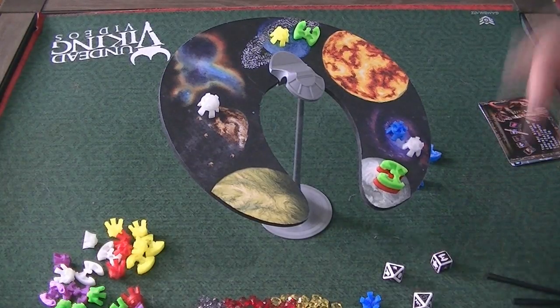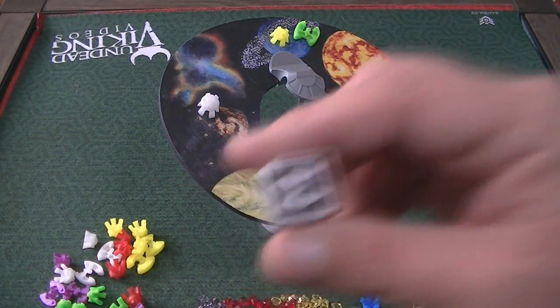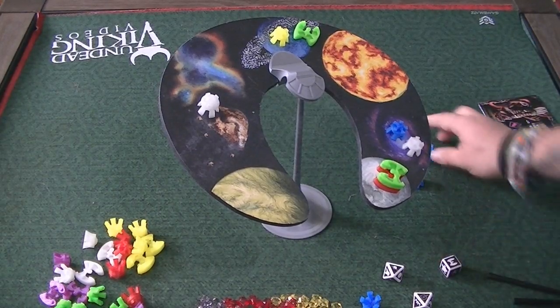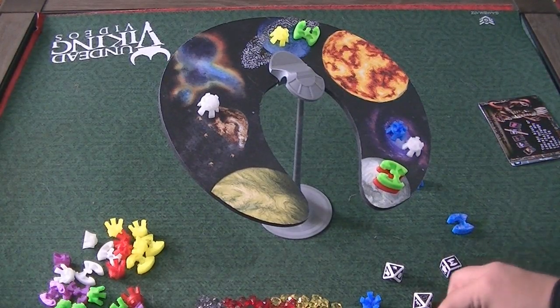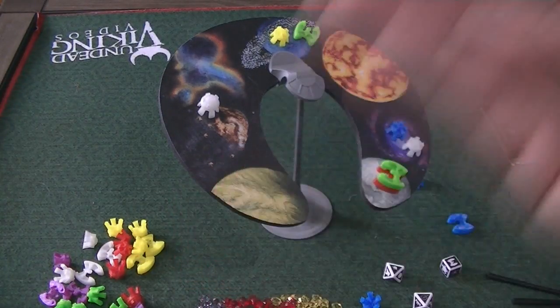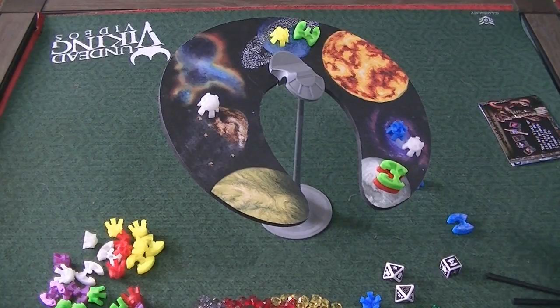If you roll the die that tells you which piece to use and you only have one left but don't roll that side, you get to roll again. If you miss it again, you get a green gem and your turn is over — you don't place anything. If you get two green gems, on the following turn when you roll something that doesn't match the piece you have left, you can turn in two green gems to basically choose which piece you want to place. So if you're stuck and just can't seem to roll what you need, you are able to use those gems to possibly win the game.